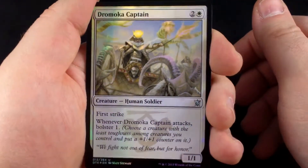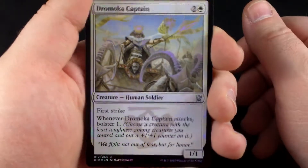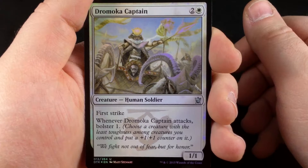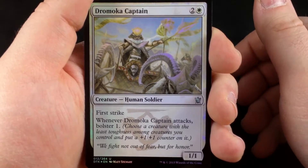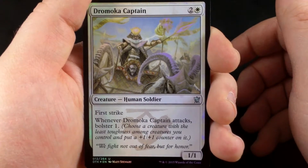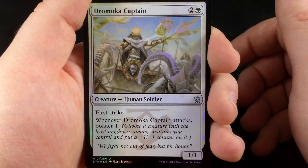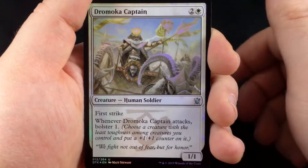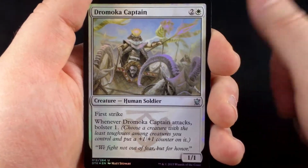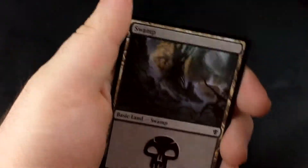We have a foiled Dromoka Captain. I think Dromoka Captain could see some play in constructed. Three mana for a 1/1 is not great — it does have first strike and an interesting ability. Whenever Dromoka Captain attacks, bolster one. Very interesting. It's a little bit late — it's one of those awkward cards. Like if this were two mana, I think it'd be really, really good — it'd probably also be a rare. At three mana, a little bit awkward, but it may see some play.